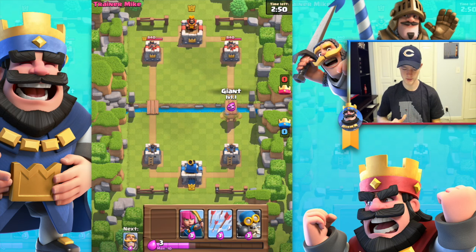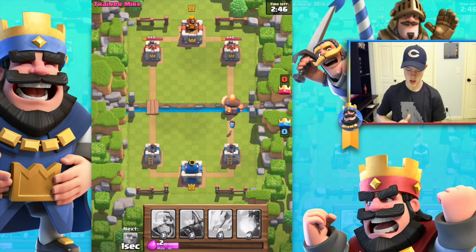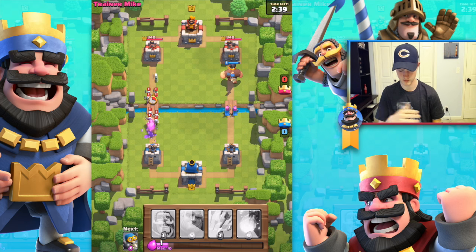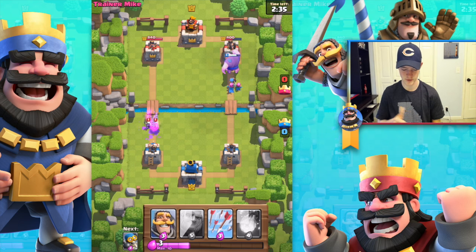I'm feeling pretty good about this. Let's go with the normal thing — I'm gonna send a giant first, followed by a bomber, and then throw in an archer behind him because I feel like that's pretty solid. Archer — okay, now we have people coming at us too. These skeletons are easy peasy. I'm gonna try to send in a knight, hopefully take down some of these guys.